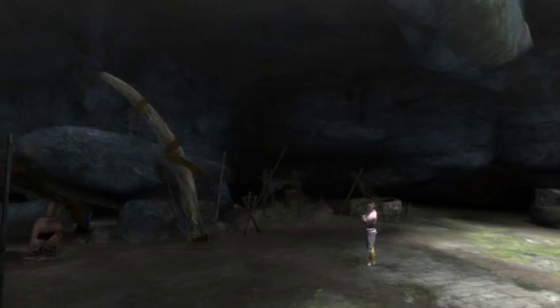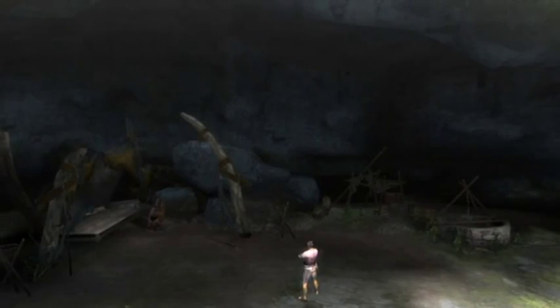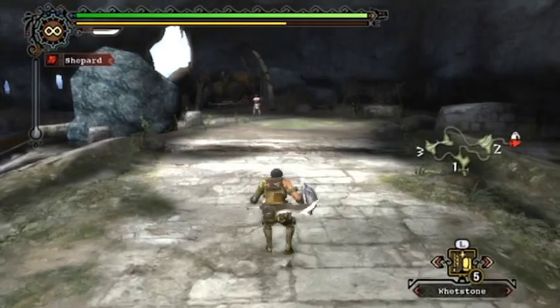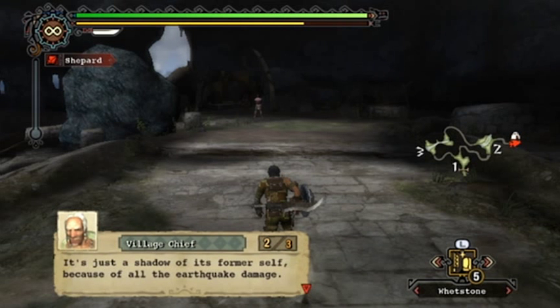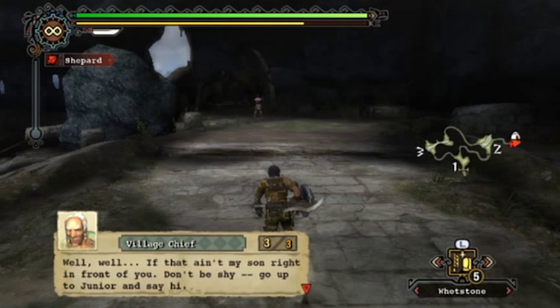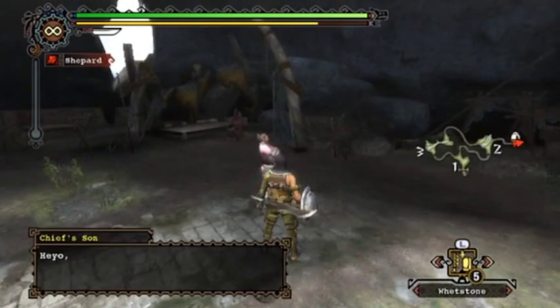There's the village chief's son, also known as Junior - although he doesn't like being called Junior for some reason. We're going to be doing a couple of steps here to put this camp back together so we can start doing quests properly. The chief says: 'Looks like you managed to reach the camp in one piece - it's just a shadow of its former self because of all the earthquake damage. Well, if that ain't my son right in front of you - go up to Junior and say hi.' Probably wants meat.